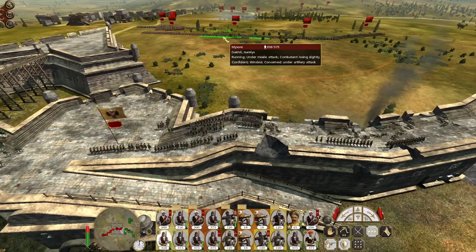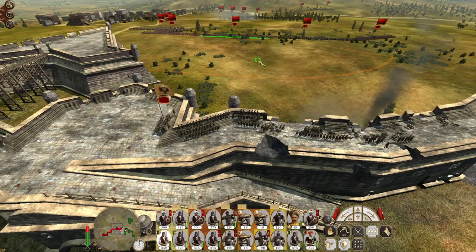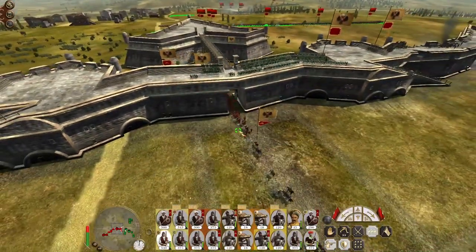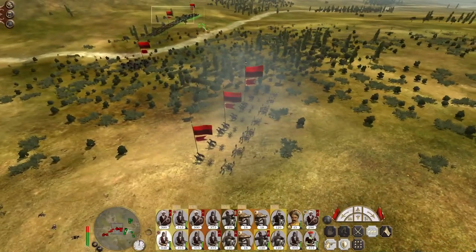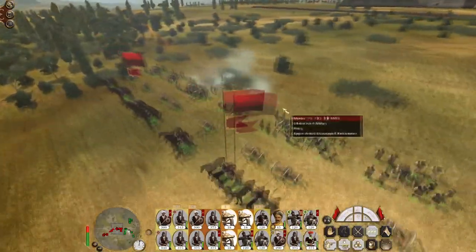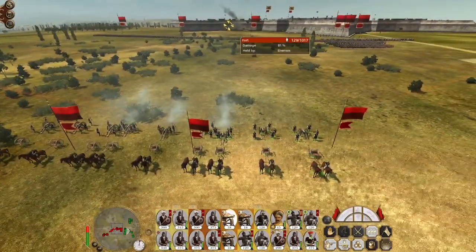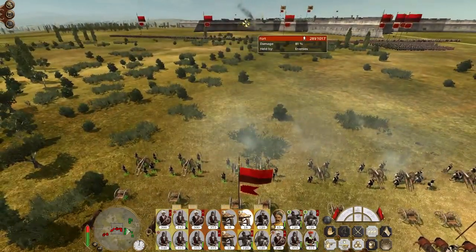We're going to be exposed and at the mercy of the mortars for a little while longer. Here comes their militia — they're trying to push out of the city to their credit. Some units aren't even all firing their guns.